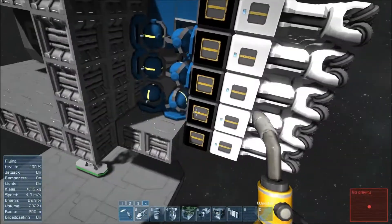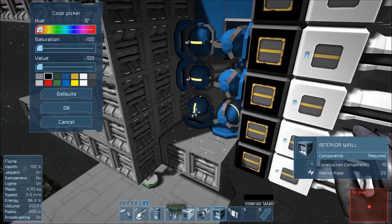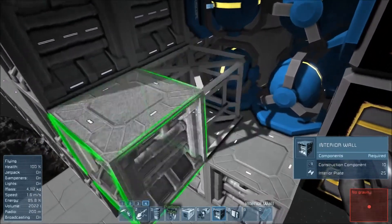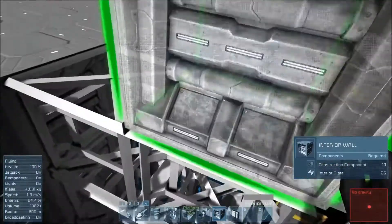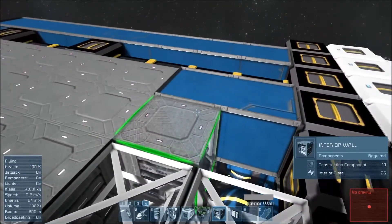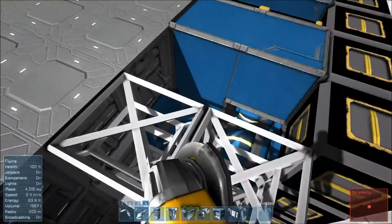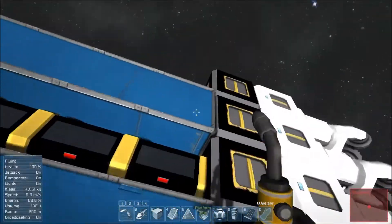What we're going to do in this episode is just a little bit of building. For instance, we are going to wall in the rest of our gyroscopes right here — I just feel like that is generally a good thing to do. Let's go get the dark blue and fill in a couple of the armor blocks as well.